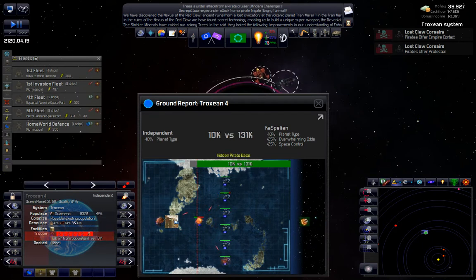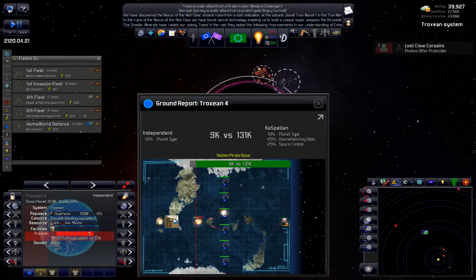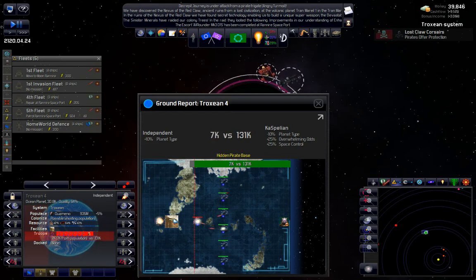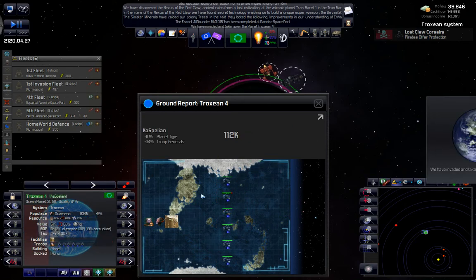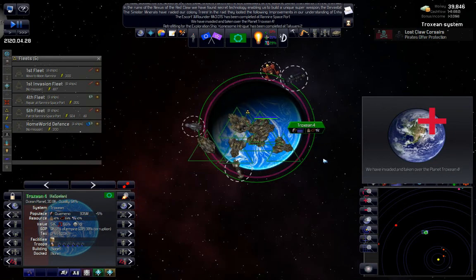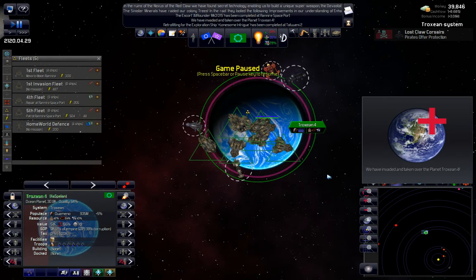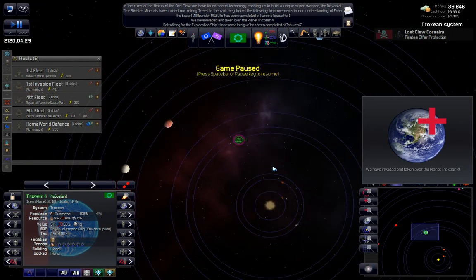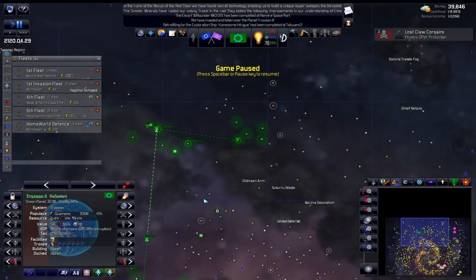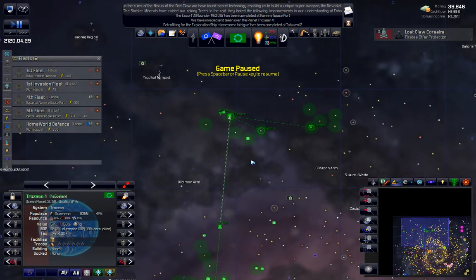Pirate bases can be hard to take out too, so we're going to actually wait on that for a bit. Another billion people. I'm just going to hold there because there are pirates in here - they might come over.